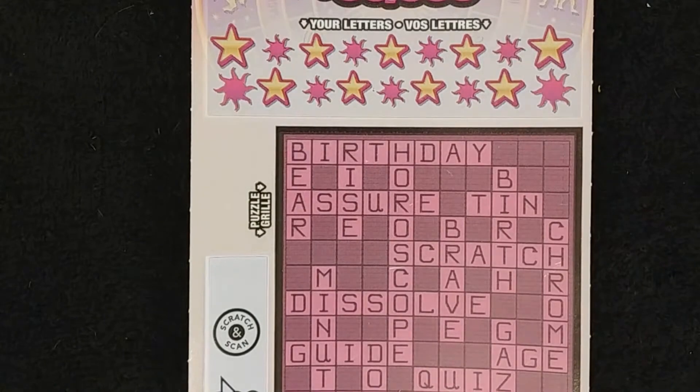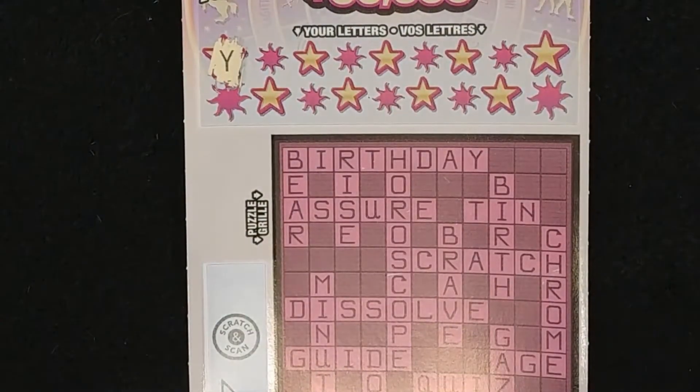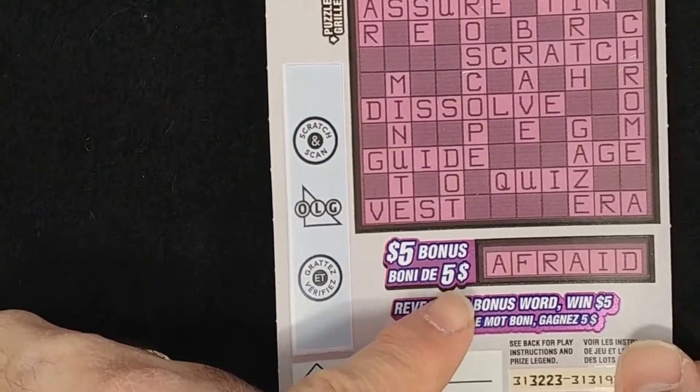Okay, the fun's over with. Let's get serious. Let's see — the way it wins: two words gets you $3, eleven words gets you $50,000. And down here, if I get the word 'Afraid,' I get $5.